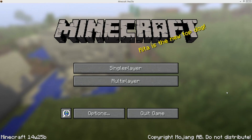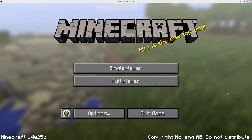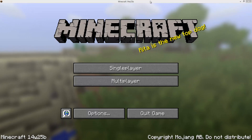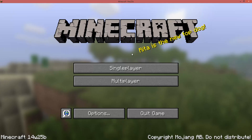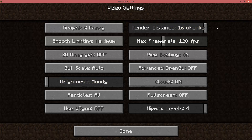Hi guys. A couple of people had asked for a Minecraft frames per second test with the Lenovo Y50, so I thought I would do that now. This is the latest snapshot, at least as of today when I recorded the video. Let's go ahead and check out the video settings — I'll push the render distance up to 16 chunks and I also have V-Sync turned off so Minecraft doesn't limit the amount of frames rendered. I think everything else is set to defaults.